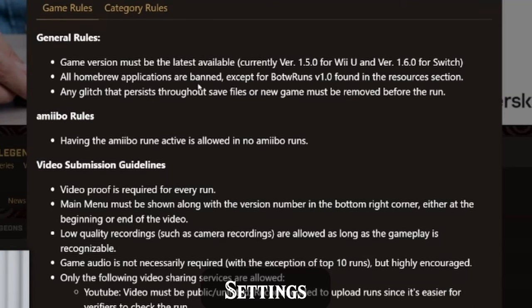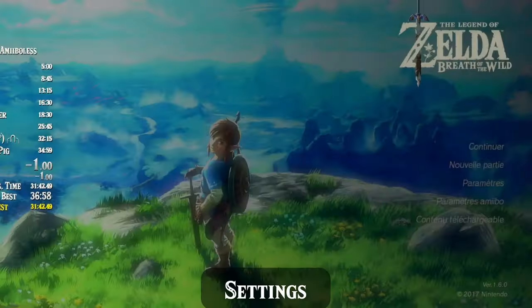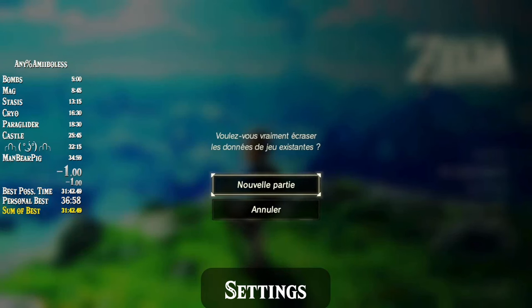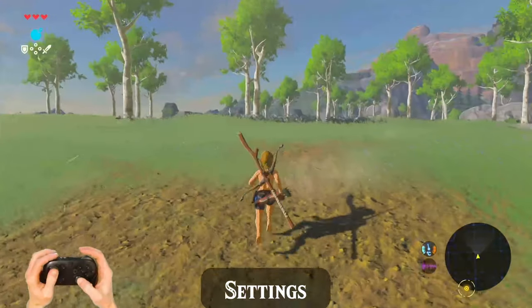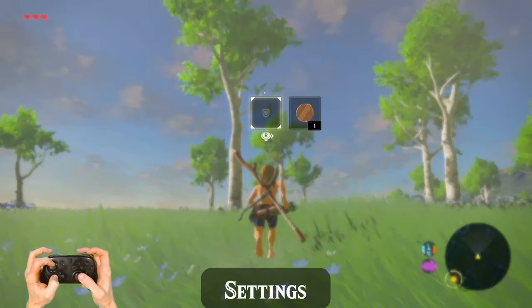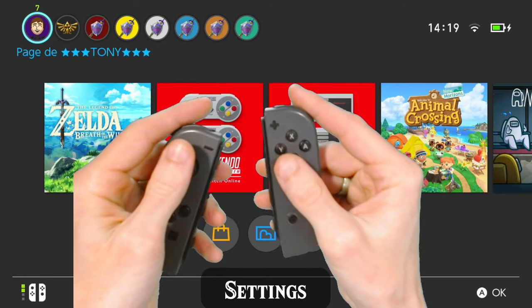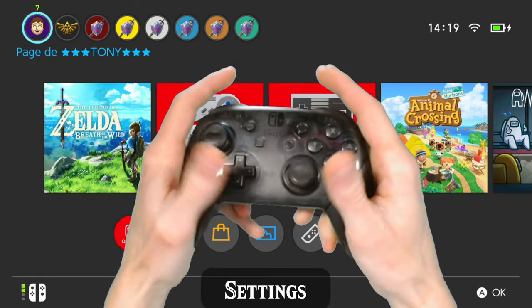As of January 2022, versions 1.5 on the Wii U and 1.6 on the Switch are the current and only versions accepted and runs submitted to speedrun.com. If you do intend to submit runs to the leaderboards, the title screen with the version in the bottom right corner must be shown in your video before the new game is selected. Running a digital copy of the game on the Nintendo Switch is the fastest way to play.